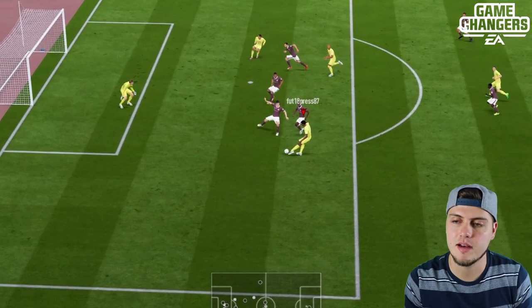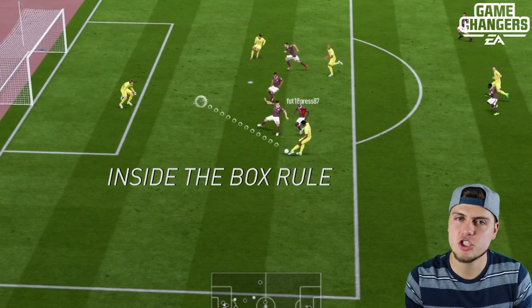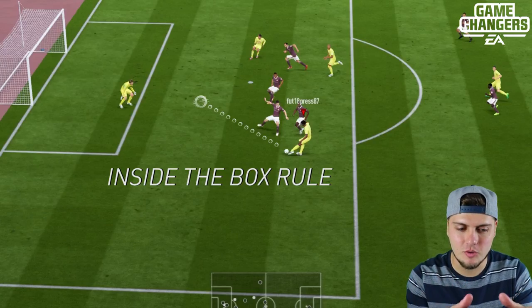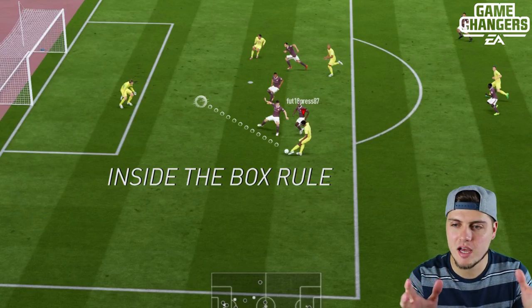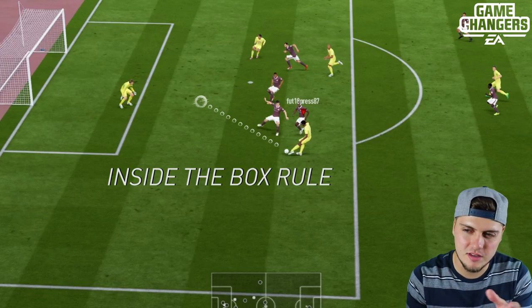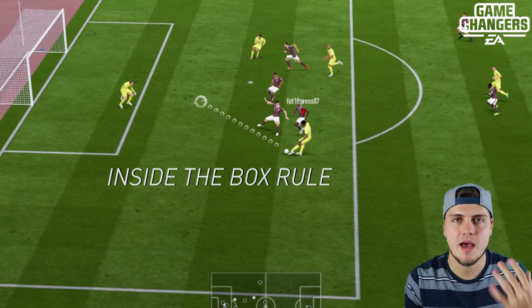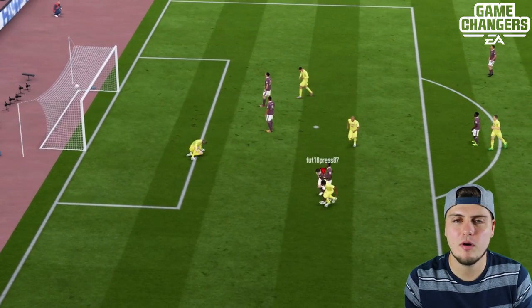With the standard across-the-body shot, not a lot is different — just shot selection. Now we have the inside-the-box rule. Remember, I told you for the penalty box we want to go outside if using the driven shot. Now if you're inside — a couple of feet inside with Clivert — we're going with the standard across-the-body power shot, looking at about two bars of power.